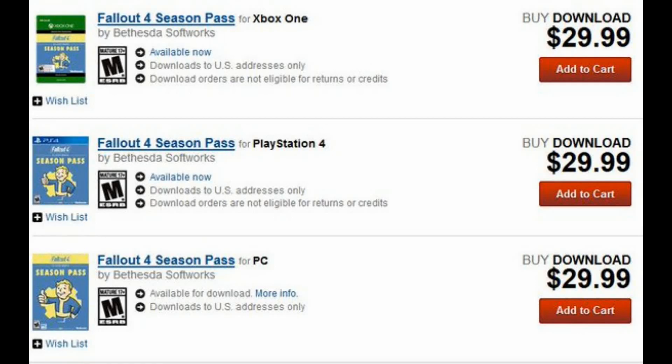So if you go to GameStop's website or anywhere — PlayStation, Walmart, Best Buy — you can buy the Fallout 4 season pass for $29.99 right now. You need to do this as soon as possible because March 3rd they will be raising this price to $49.99.